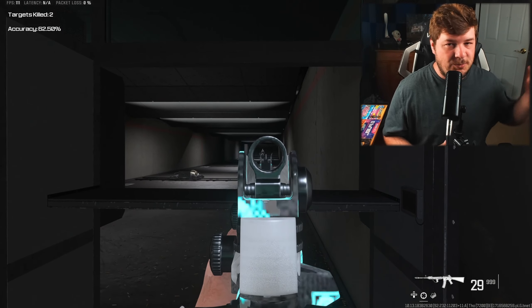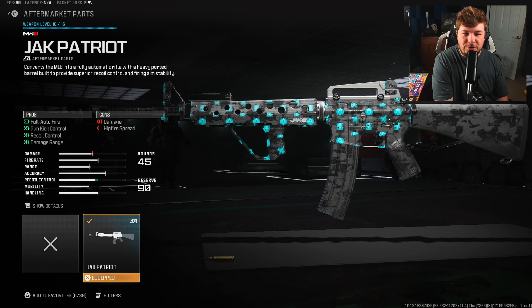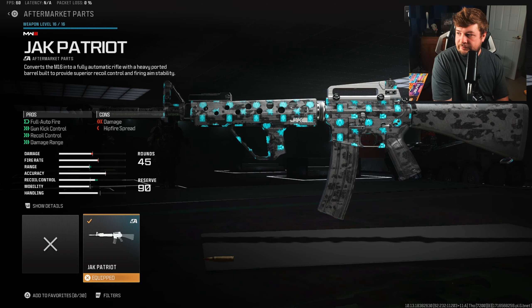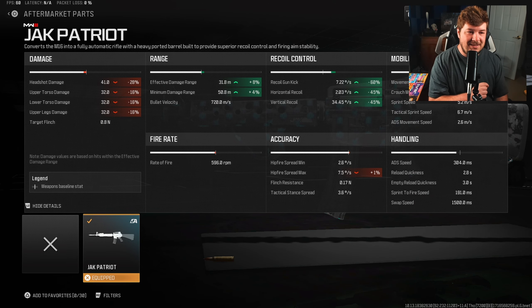So for those wondering, that's why it says it in the title. Very low recoil, great damage — that's all it needs to be explained. One of the best in the game. You're gonna need the aftermarket part called the Jack Patriot, which turns it into a full auto with gun kick control, recoil control, and damage range. This is why it's one of the best in the game.